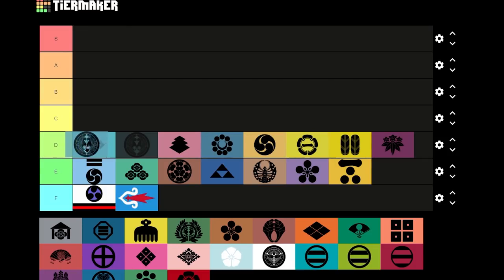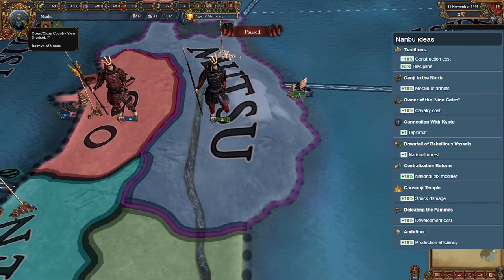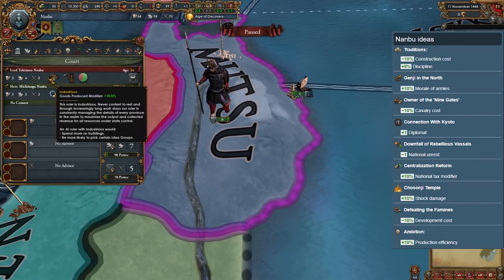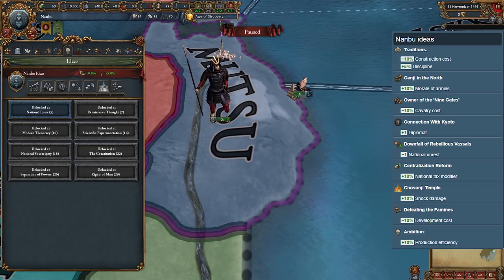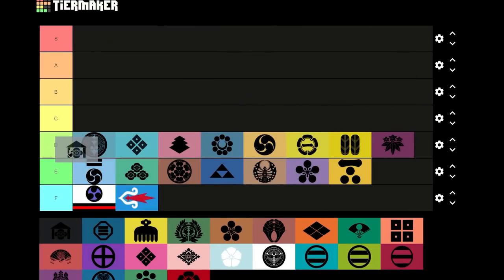Nanbu — moving from the far south to the far north is the daimyo of Nanbu. It starts with 2K troops and 5 ships, and all of its neighbors are stronger. You have to get some good allies in order to grow. Its tradition of 5% discipline might seem good, but it doesn't matter much in the early game where morale is king.